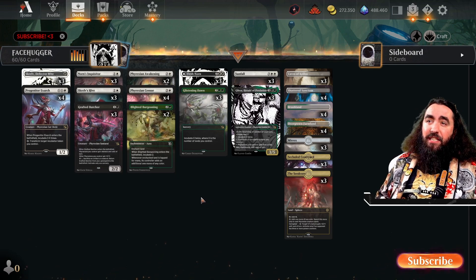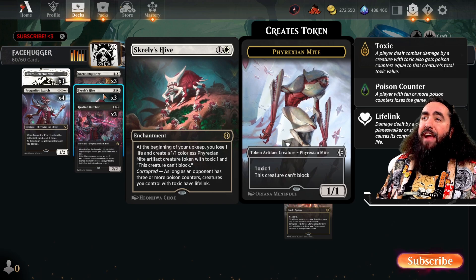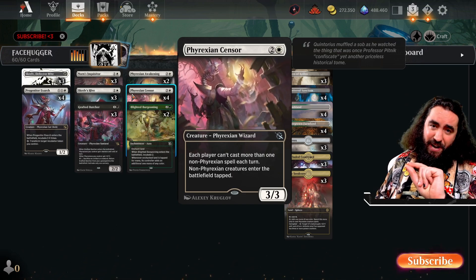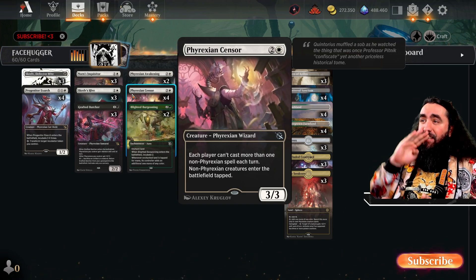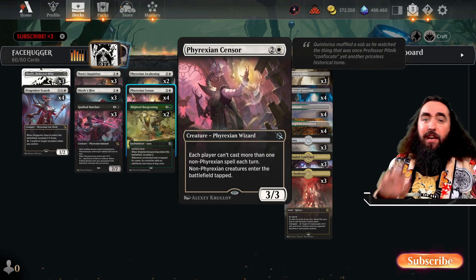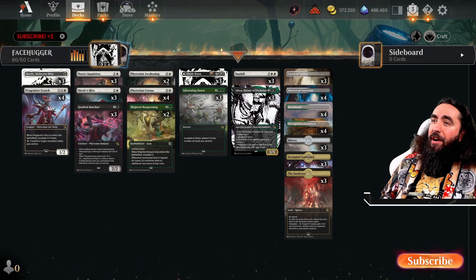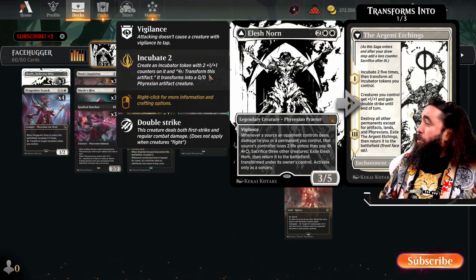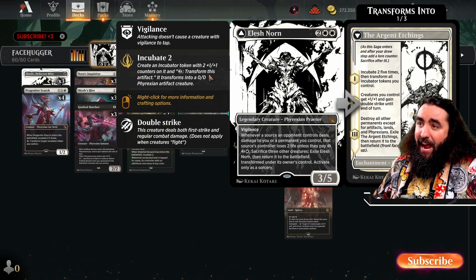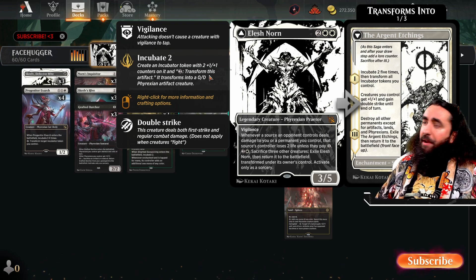We have some more cards to help us activate stuff, like Skralv's Hive — Skralv will protect us, and Skralv's Hive is here to make ourselves some creatures. We have the Phyrexian Sensor — because most of our spells are Phyrexians, each player can only cast one non-Phyrexian spell. So if they play a battle and attack it right away, the battle would give them the chance to cast what's on the backside, but with the Sensor they won't be able to do it. And non-Phyrexians enter the battlefield tapped, which is also pretty darn good. Now, Elesh Norn — Mama Norn is a 3/5 with vigilance, the mother of machines. Whenever a source an opponent controls deals damage to you or a permanent, they lose two life unless they pay one.